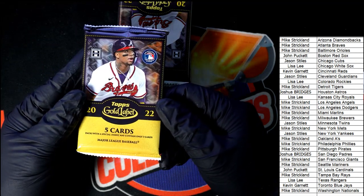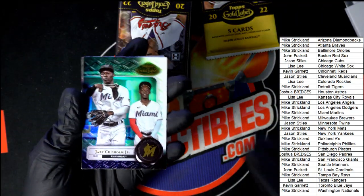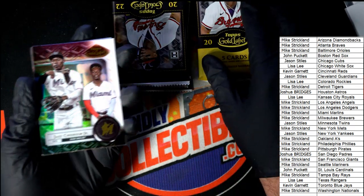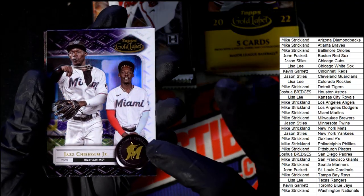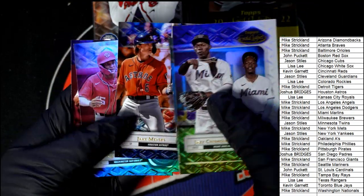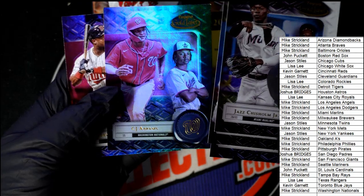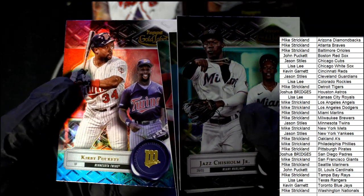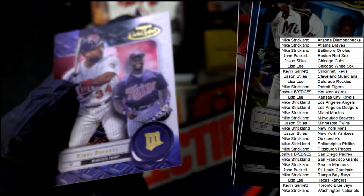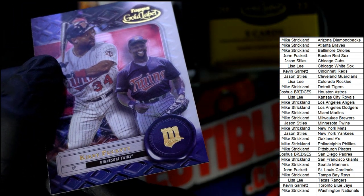This is definitely the framed autographed hit, so I'm going to put this to the side and save that for last. There are three classes of card, and the Class Threes are more rare. So when you get a parallel and it's a numbered parallel, we're going to look really close to see if it's a Class Three — because some of the Class Threes are much better, certainly some of the rookie cards. That's a Class Two. There are photo variations, so hopefully we can get some Class Threes out of here. That's a Class Three — kind of hard to tell, it's always so small. Okay, no — that's a Class One.